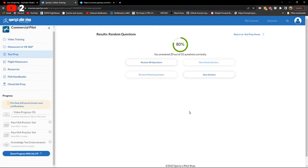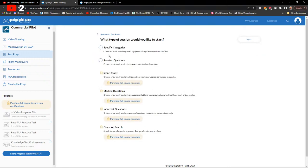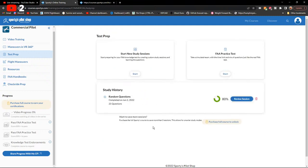Final score: 80% — 20 out of 25 correct. Not terrible but not great. Deciding whether to do another session or save the missed questions for review.